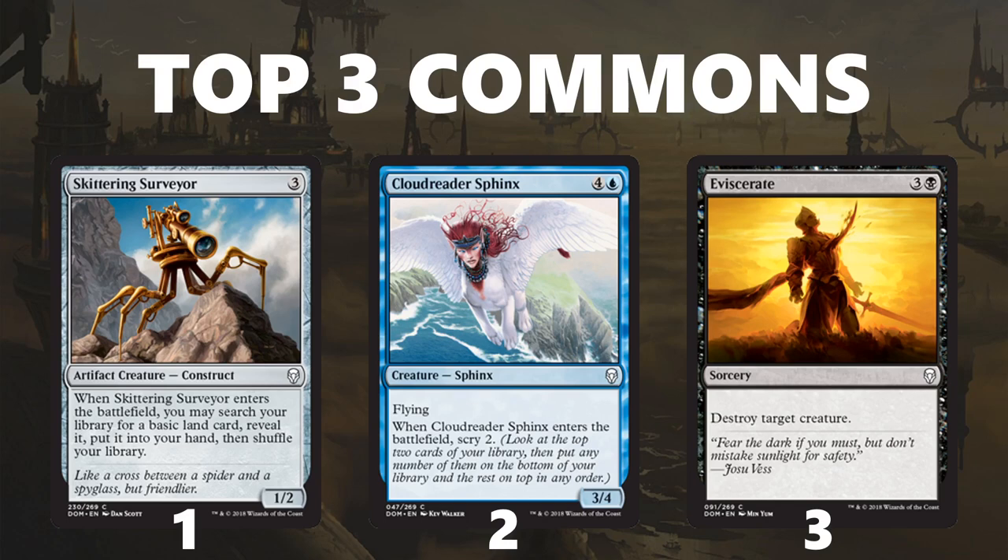Moving on to top three commons overall — the number one common to take pack one pick one is Skittering Surveyor. This card is very good; it helps you fix, splash, and hit your land drops. It is an inherent two-for-one, and the 1/2 body can actually block saproling tokens pretty nicely. Skittering Surveyor is the common you'd be happiest to first-pick because you know it's going to make your deck and make it better. At number two is Cloureader Sphinx — not only is it one of the best finishers at common, but it's also in the best color. Starting your draft with a Cloureader Sphinx makes you more likely to end up in blue, which overall increases your win rate more than ending up in black with an Eviscerate — though Eviscerate is still quite good and comes in at number three.